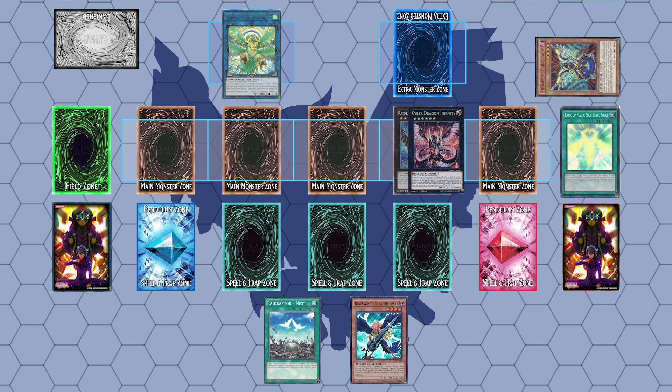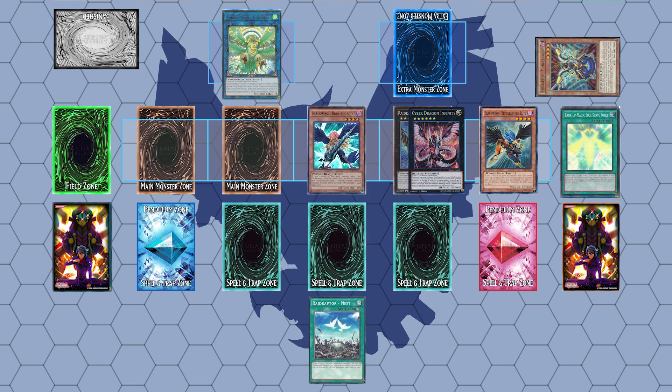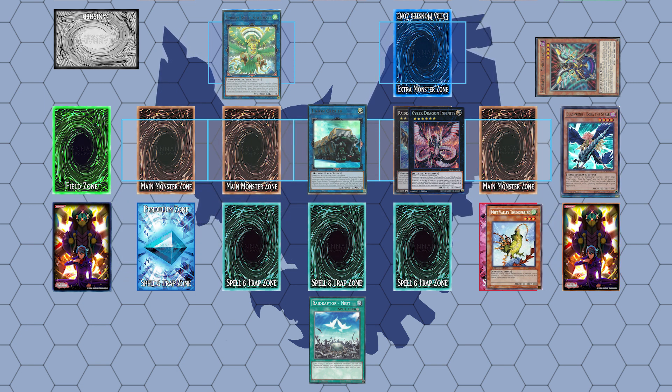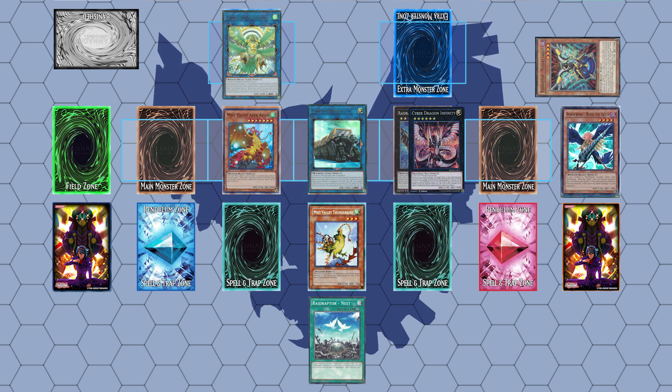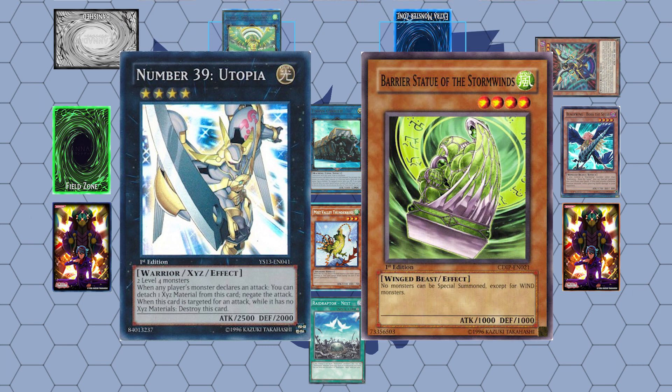Use Zephyros's effect to special summon himself from the Graveyard by returning Nest to your hand, and then special summon Bora from your hand. At this point you could go in multiple directions to end up with different boards. You could use the Blackwing monster to summon Union Carrier, attach Mist Valley Thunderbird, and then use Zemorgue's effect to summon Avion for a total of 3 negates, or Utopia if you summon the Wind Fairy Statue with Zemorgue's effect.